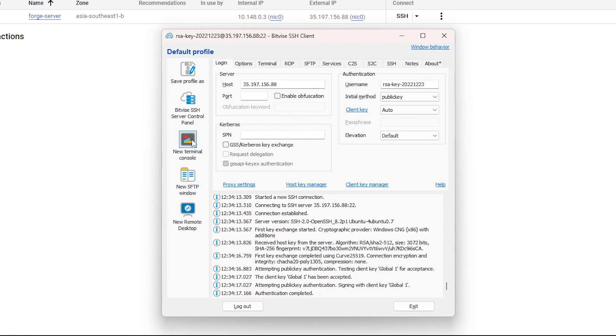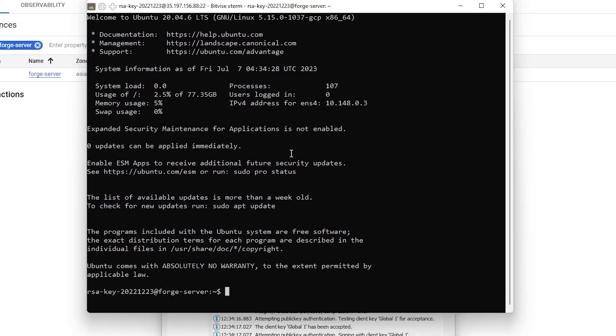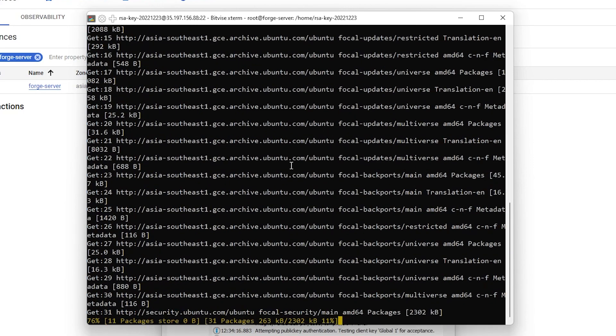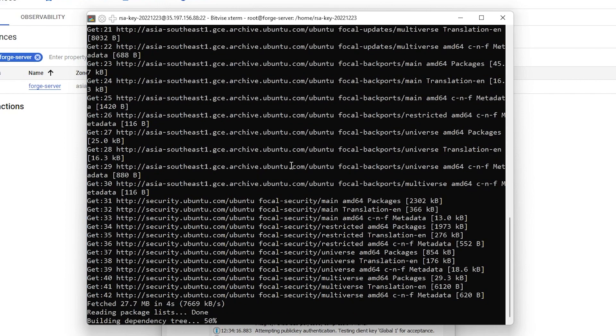So let's get started. First of all, we're going to go to the terminal console and we're going to do sudo -s, and then we're going to do apt update and apt upgrade. This will both update and upgrade the programs on the server. You should do this first whenever you create your server, before installation.